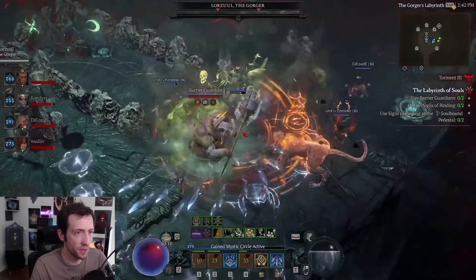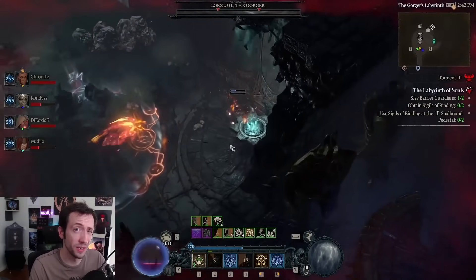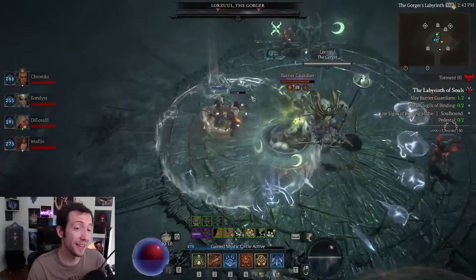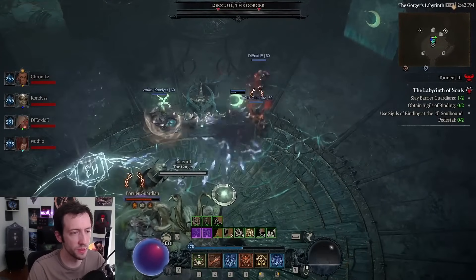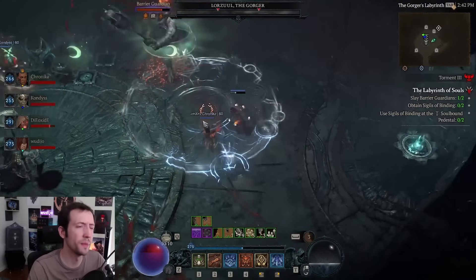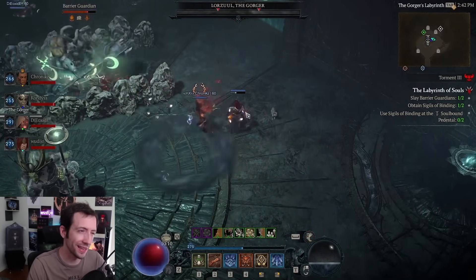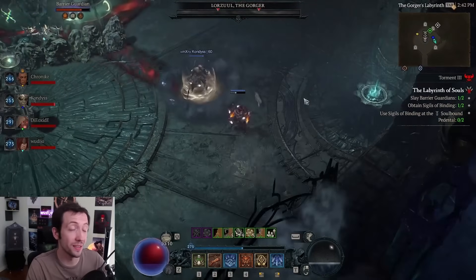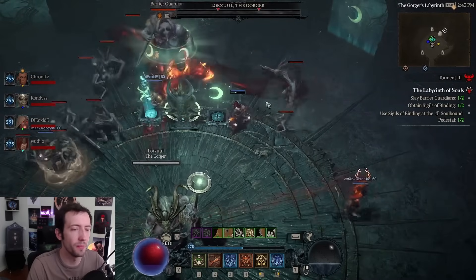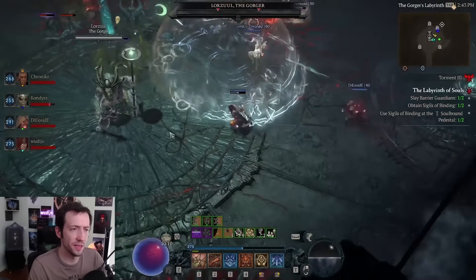Lorzul the Gorger is the hardest boss in the Citadel. He needs the most coordination and speed, deals a lot of damage, and requires the most damage from your group as well. I think he's going to be the absolute hardcore killer on Torment 4 — he hits like a truck and it's hard to avoid as a melee character. Best case on Torment 4, bring at least one ranged build that pumps single target damage. This boss essentially combines all the previous mechanics at once.